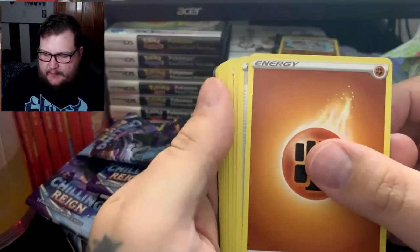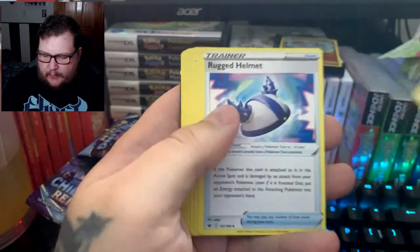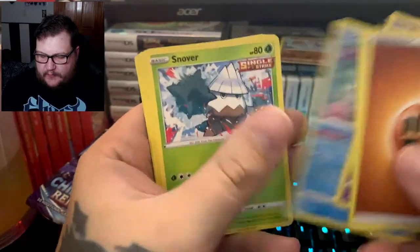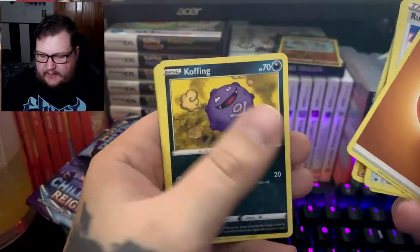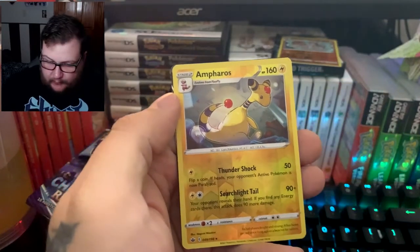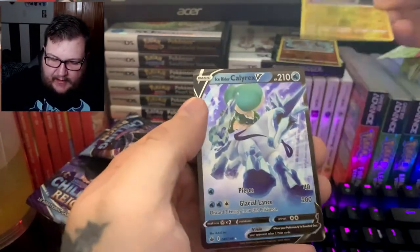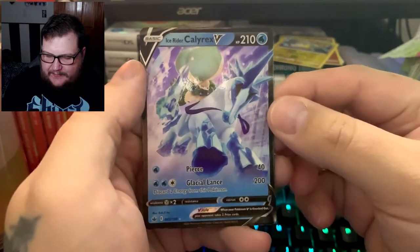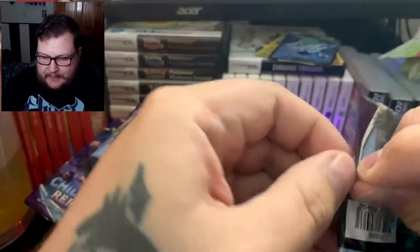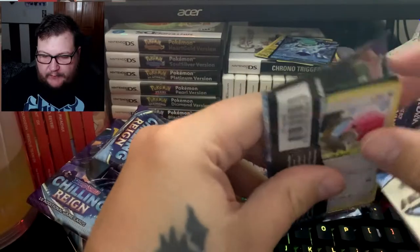...Yanmask, Coughing, Shuppet, Ampharos — that's a reverse rare — and Ice Rider Calyrex as our holo! That's a great pull. As I said, we'll go over these again once we finish the video, take another look at all the good stuff we opened.